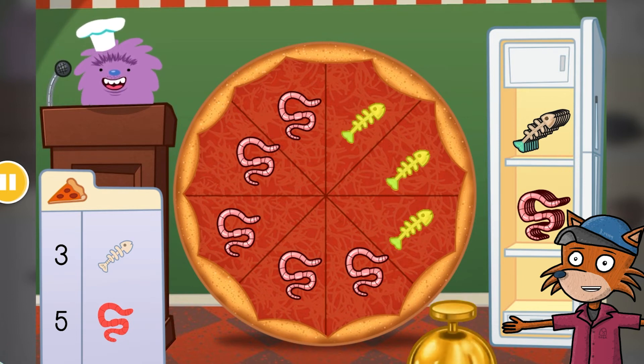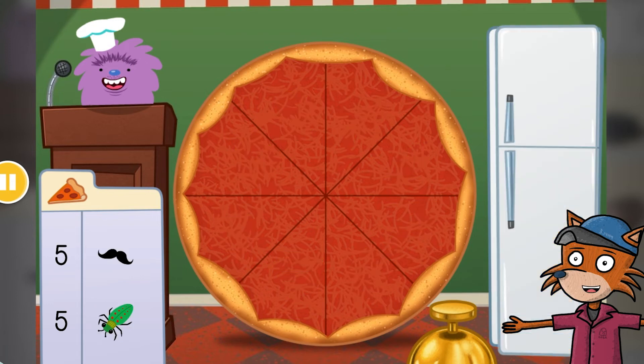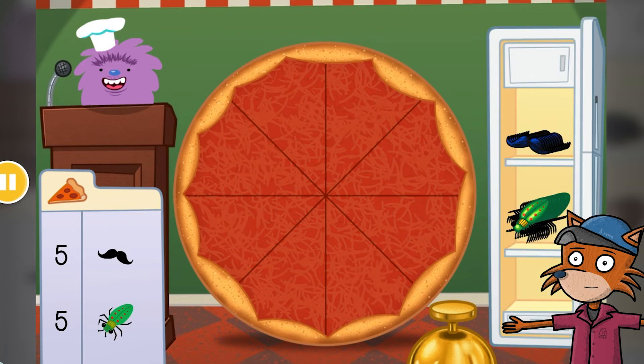1, 2, 3, 4, 5, 6, 7, 8. Make a pizza with 5 mustaches and 5 bugs.